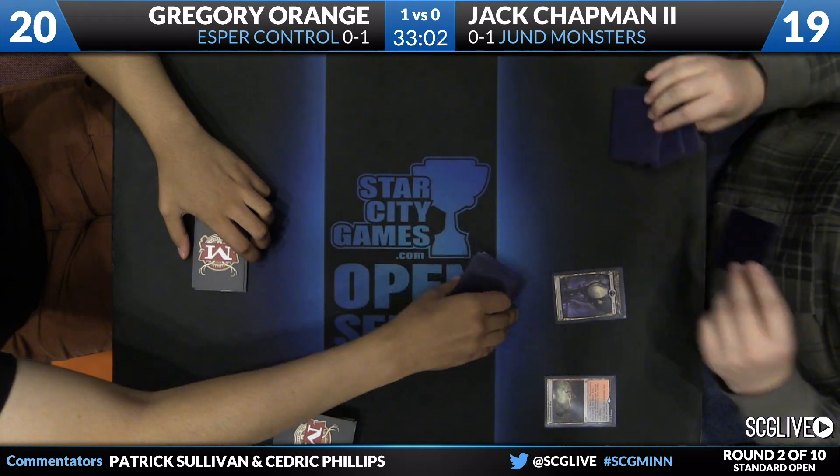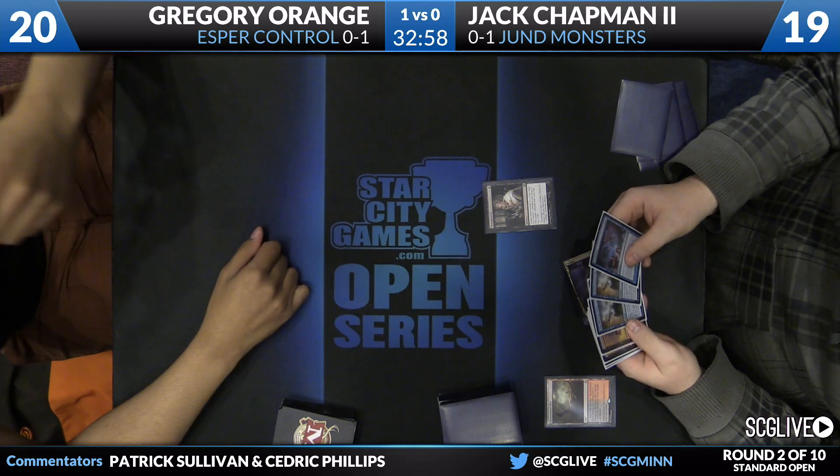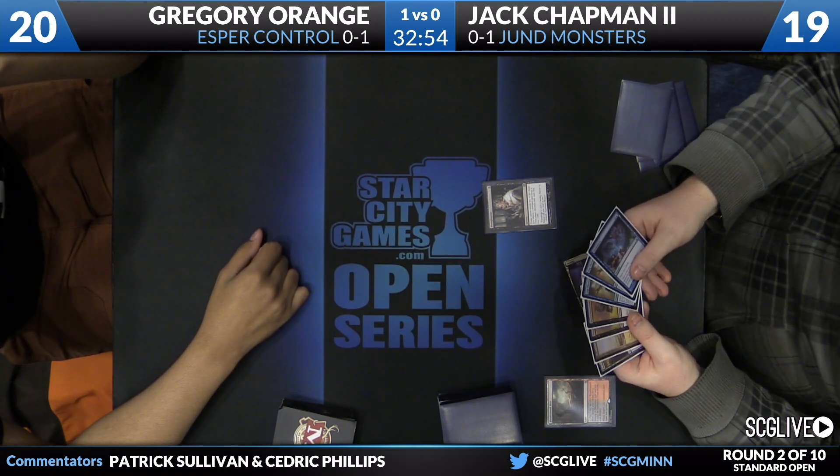There's a lot of removal here for Orange. He does have some main deck Bile Blights, four copies of Hero's Downfall, two Utter Ends, a Murderous Cut, and then three copies of End Hostilities. We can't forget about Elspeth's ability to minus as well.